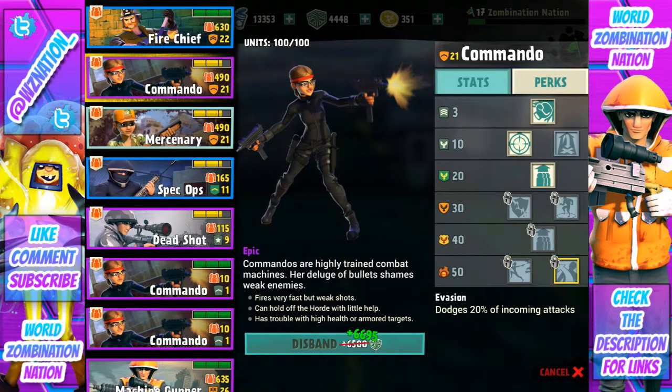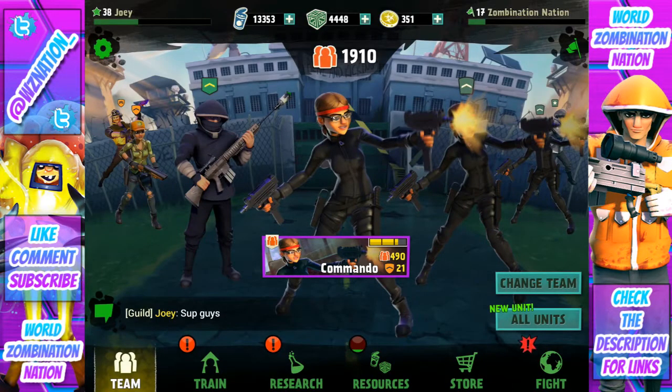Then there's Fight and Flight — they shoot while retreating, so if enemies get too close they move back but keep firing. I like that perk a lot. Next is Evasion — dodges 20% of incoming attacks, so when zombies are swiping the Commando has a chance to dodge. I haven't gotten the chance to pick one yet and I'm not really sure which one I'd go with, but when we get there we'll find out.